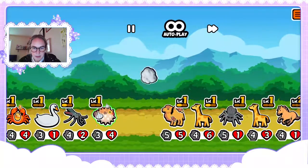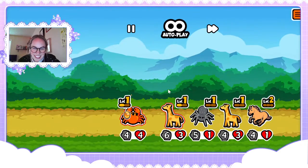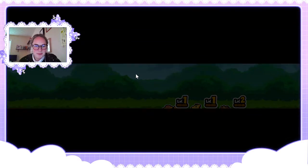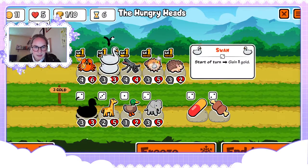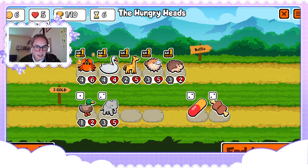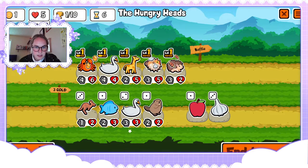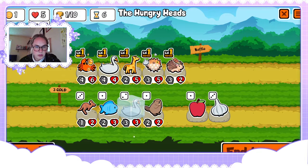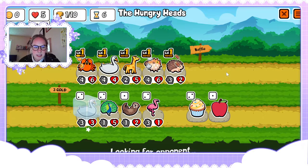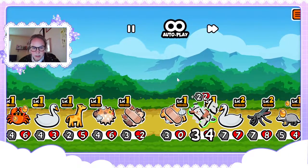That's a beefy camel — that camel just buffed that giraffe so much. We could go for a giraffe, that actually wouldn't be too bad. Get some meat bone on our hog. Next round we'll get the level two swan and that will be really good, and then we can kind of go off to the races. I'm thinking either the crab or giraffe doesn't stick around too long.